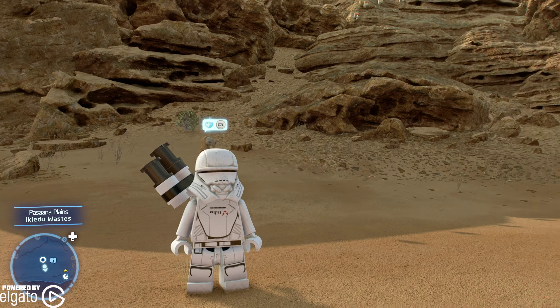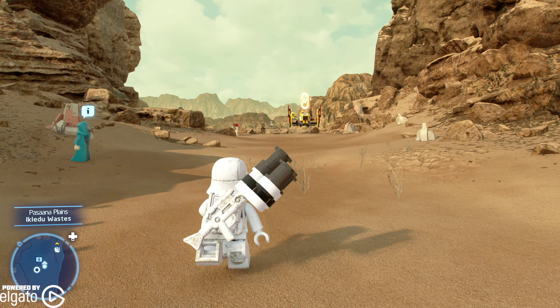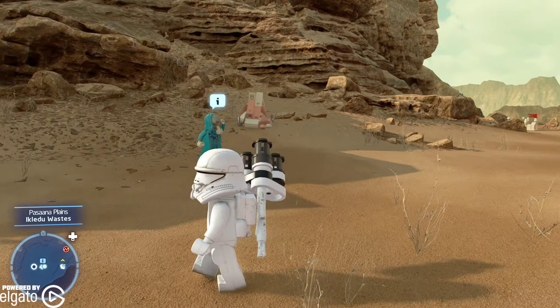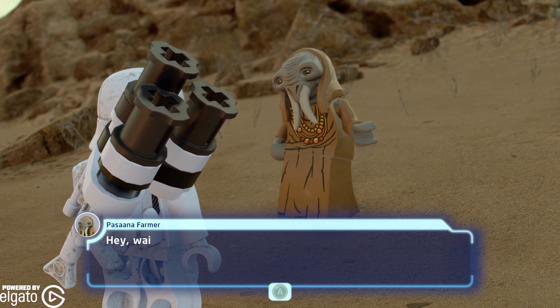What's happening everyone? JShockBlast here. Check it out — we are in Pasaana in the Wastes. You have to take the taxi over from the main festival area, and once you're here you'll see a quest giver right here. We're going to unlock one of our stormtroopers for the First Order.